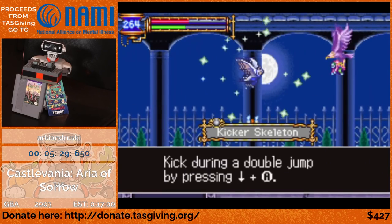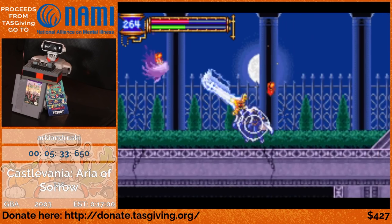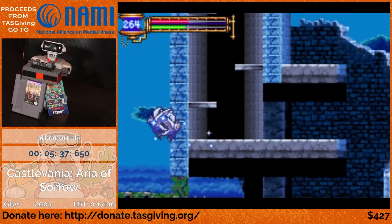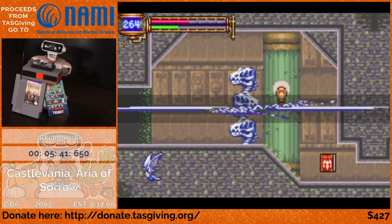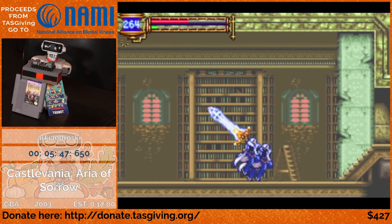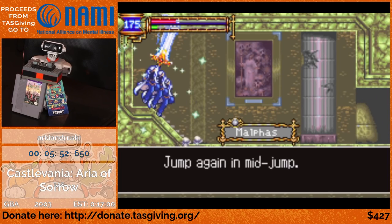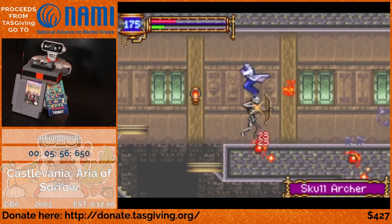Here he gets Kicker Skeleton, which will allow him to do a down-A attack, and that's going to be used for much faster movement tech later. He needs to go get the double jump before he can do that, so that's what he's going to do next. With the Giant Bat and everything, the rooms aren't actually connected the way they seem to be, so if you leave the room where you aren't supposed to, you'll very often find yourself ending up in weird places all over the castle.